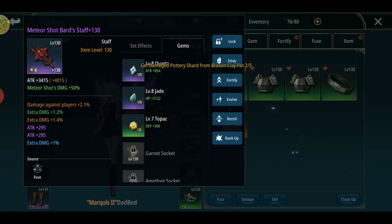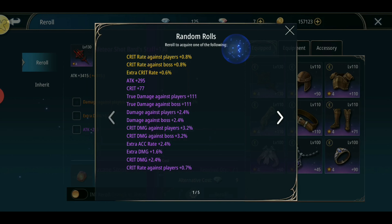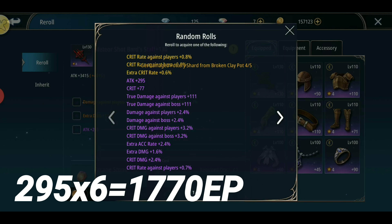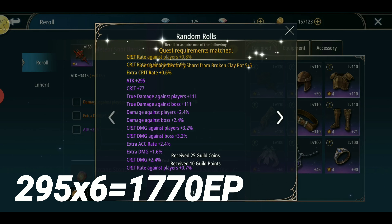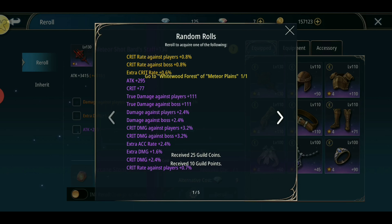For the purple attack stat, per 1 attack equals 6 EP. So the purple attack of 295 times 6 equals 1770 EP. The orange extra damage is still far better than the purple attack for the weapon. Let's move on to the next equipment.